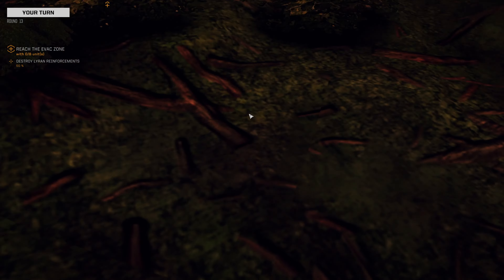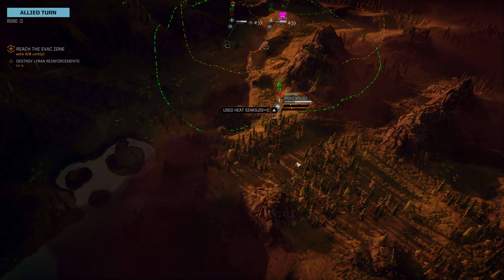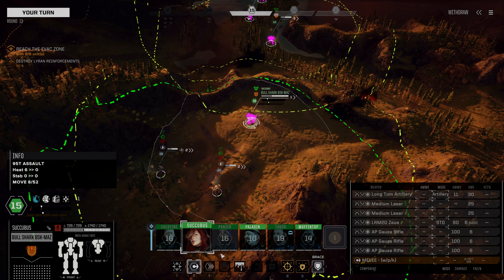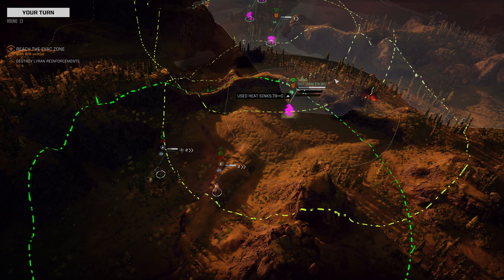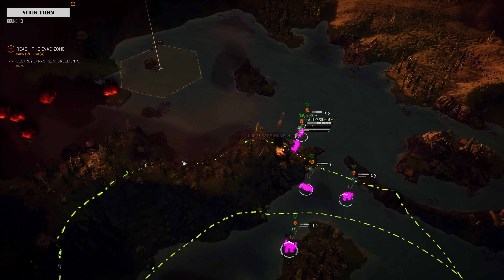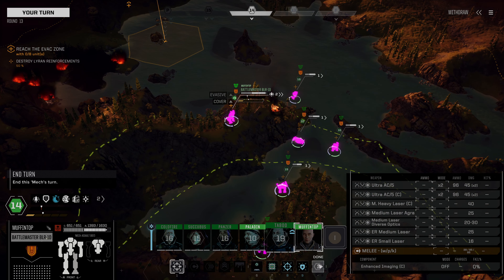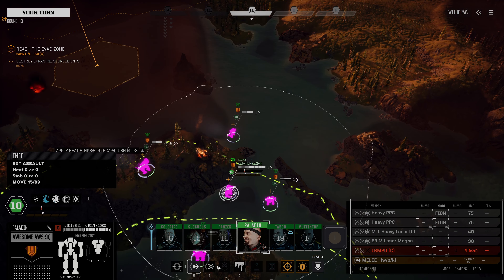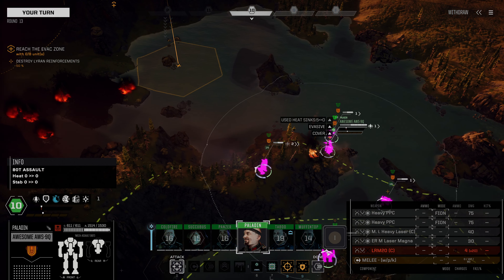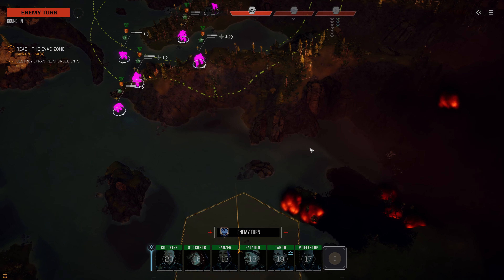The Corsair can absolutely move forward here. We'll reserve the Awesome now. The reason we wanted to reserve the Awesome is we want it to follow the Battlemaster. We're going to have the Bullshark start sprinting over this way — it is quite behind everyone else. And now the Battlemaster is going to move up here and see what we can see. Nothing. We see nothing. I'm very sad about that.